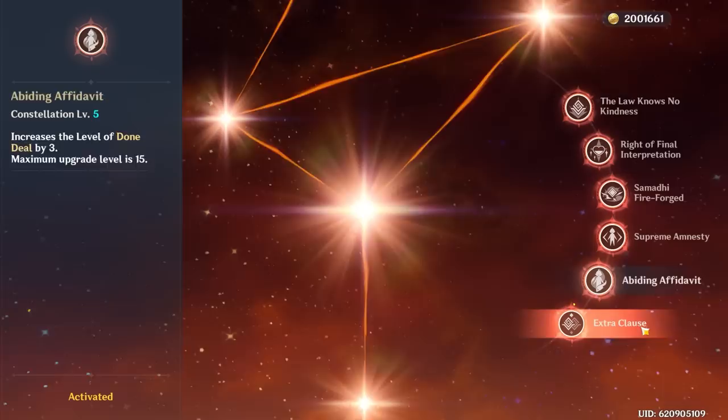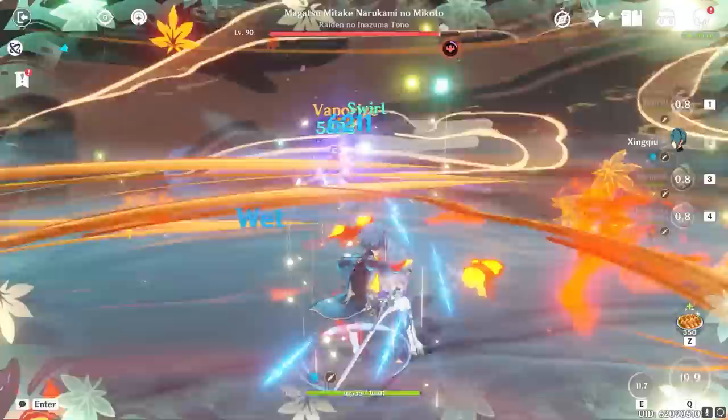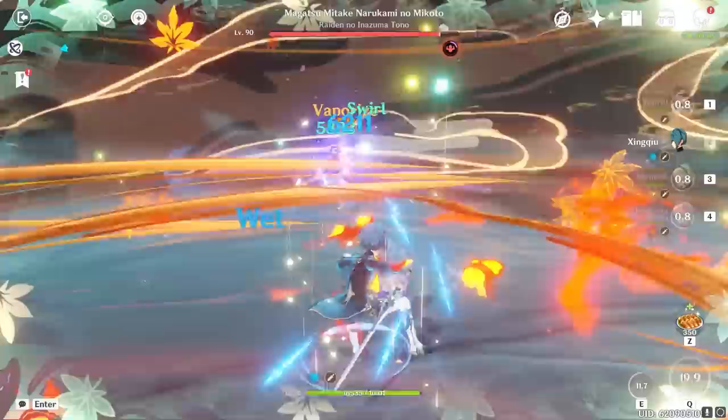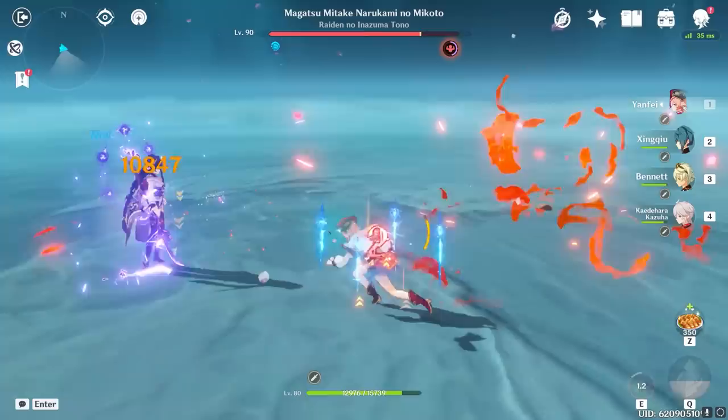Finally, at C6, Yanfei can now store a maximum of 4 scarlet seals rather than just 3. While this seems simple, it means a lot for her since her entire playstyle is based around these seals. Seeing as her charged attacks can now be empowered by another seal, it means more raw damage bonuses, way more stamina consumption reduction, and an additional 5% Pyro damage per charged attack at maximum seals. This one addition essentially buffs her entire kit, making it a great final constellation to shoot for.